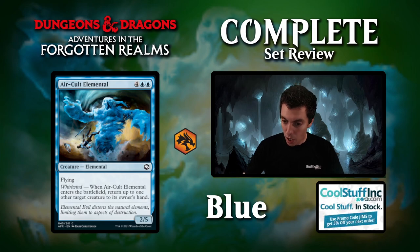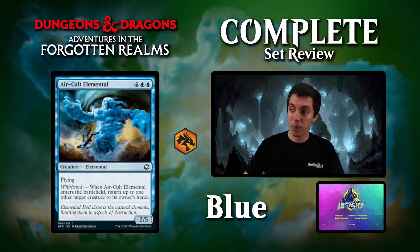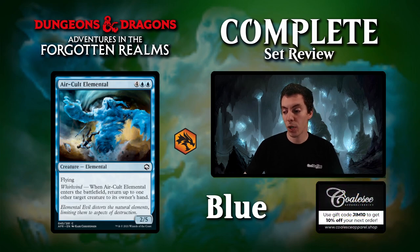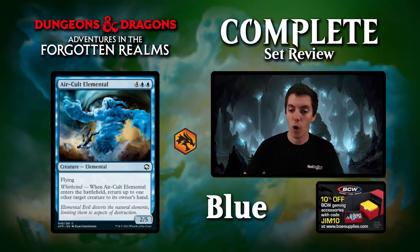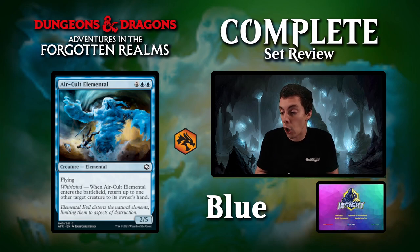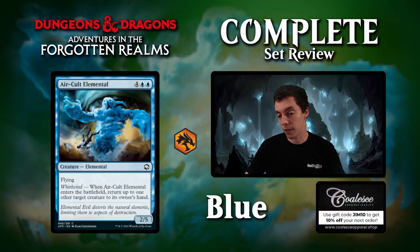Up next is Air Cult Elemental, 6 mana for a 2-5 flyer. When it comes into play, you bounce a creature into its owner's hand. A very good top-end stabilizer — similar to Honey Mammoth or the 6-6 for 6 that gains 4 life. You won't always play it, but it's a real good curve topper. A 2-5 flyer will block almost anything, and bouncing a creature stabilizes the board. Contextually, we'll see how good it is, but it's a very solid curve topper for your draft deck.